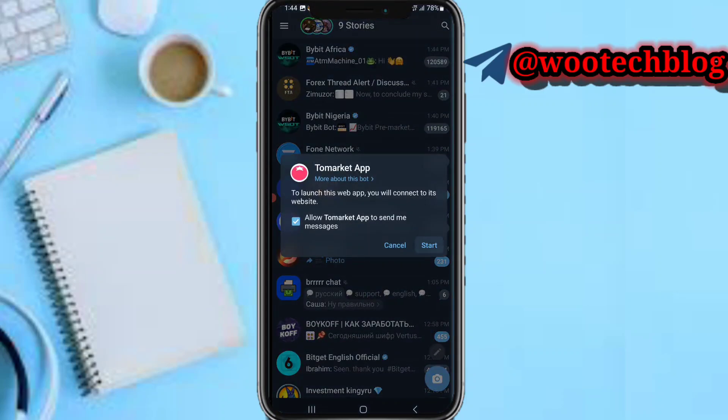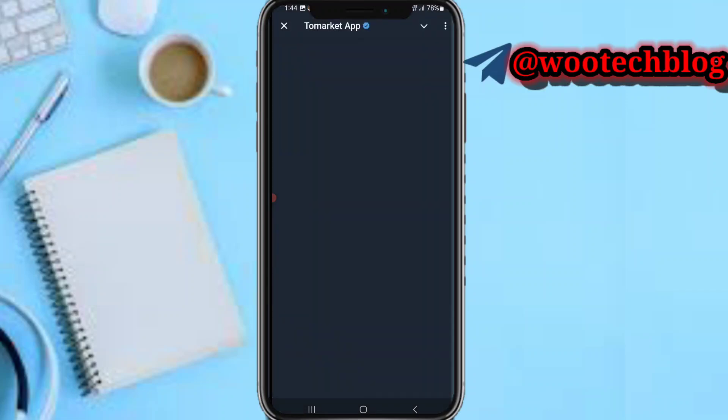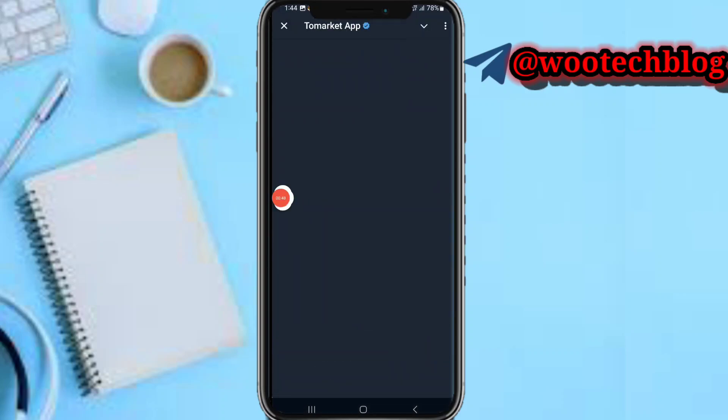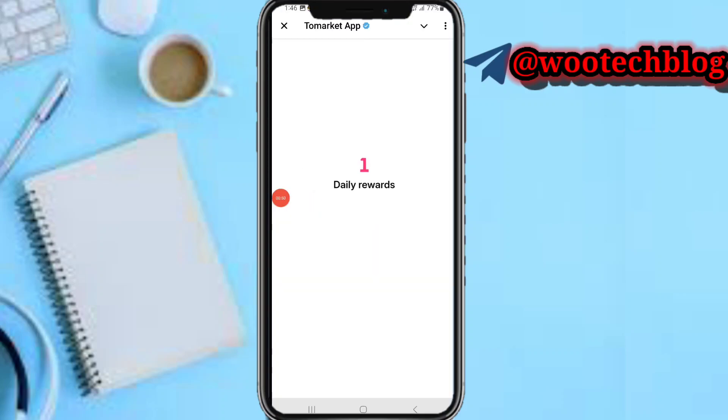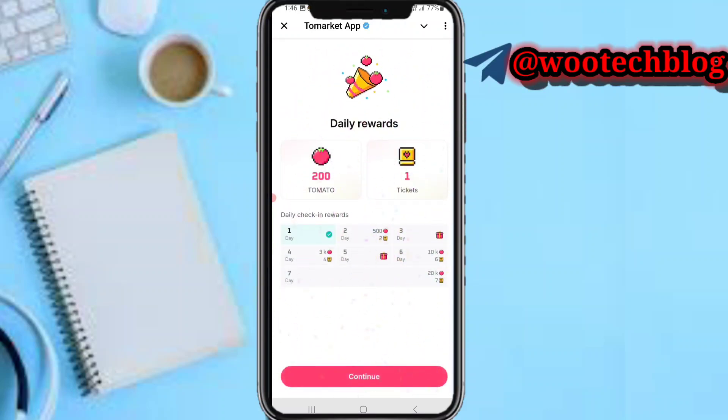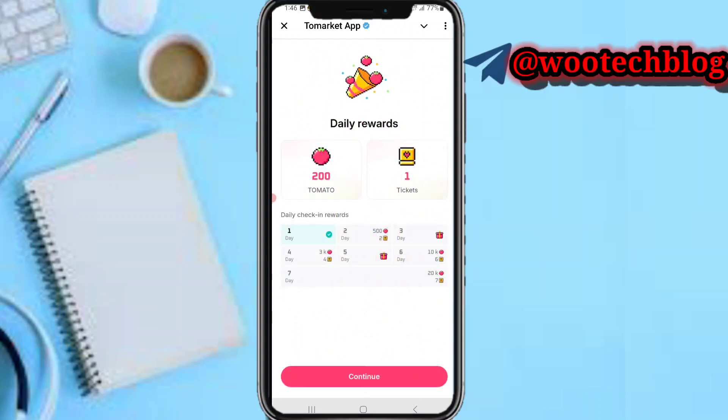You need to connect to your website. Now tap on 'Start'. Let's wait for it to load. Now you can see there is a delay — we'll tap on 'Start' and 'Continue'.